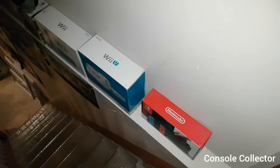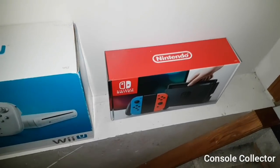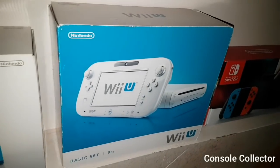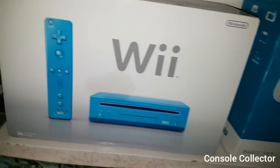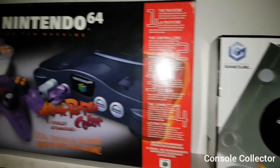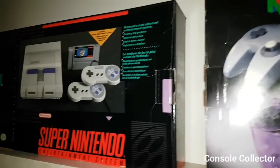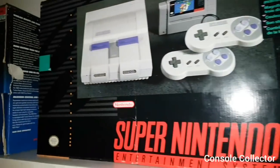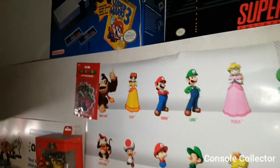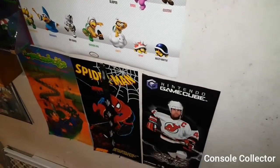As we head down the stairs, we are greeted with the Nintendo home consoles: starting with the Nintendo Switch, my white Wii U, my blue Wii, the Platinum GameCube, N64, Super Nintendo, and finally the NES Challenge Set. Below all those, I've just got some posters here greeting you on the way in.